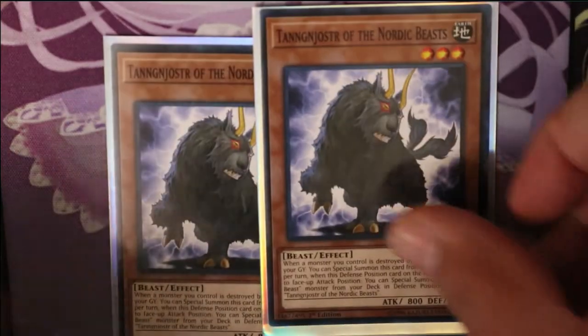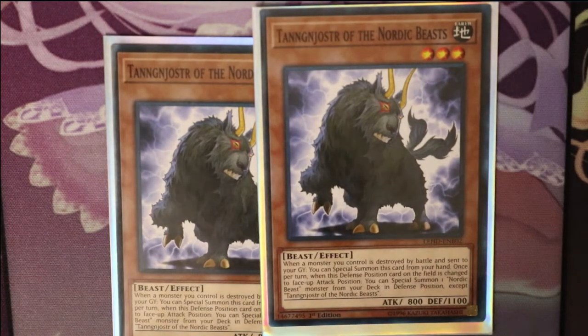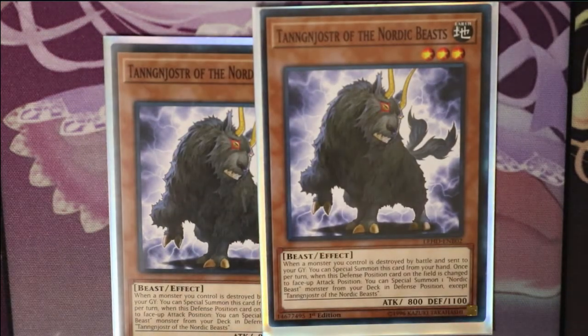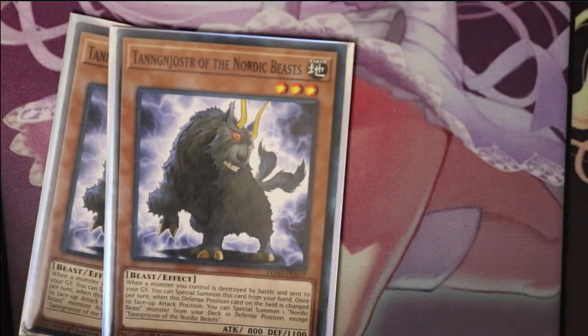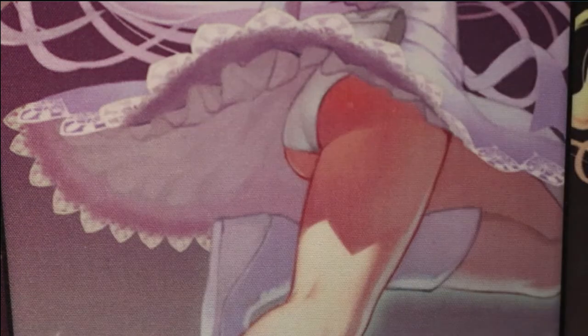Then we run two Tan Joyster of the Nordic Beasts. When a monster you control is destroyed by battle and sent to the graveyard, you can special summon this card from your hand. Once per turn, when a defense position monster on the field is changed to face-up attack position, you can special summon one Nordic Beast monster from your deck in defense position, except Tan Joyster. So that's the combo — you have the white goat, he gets destroyed, then you summon the black goat.